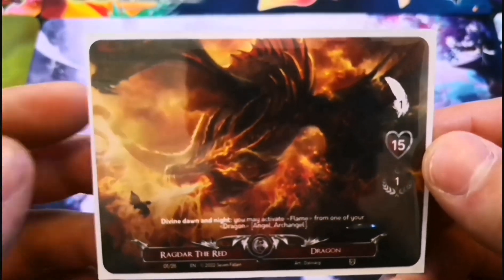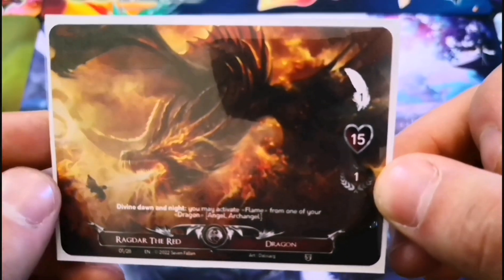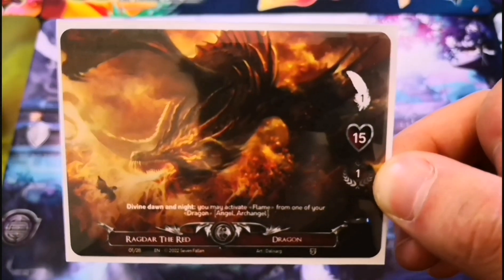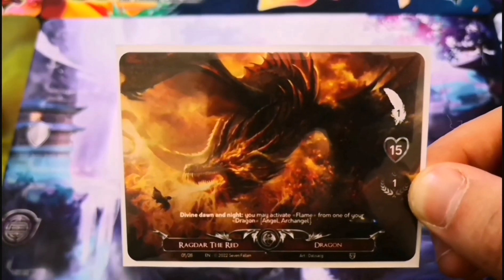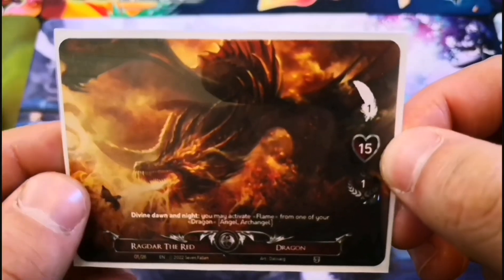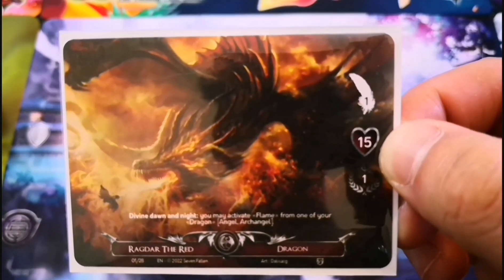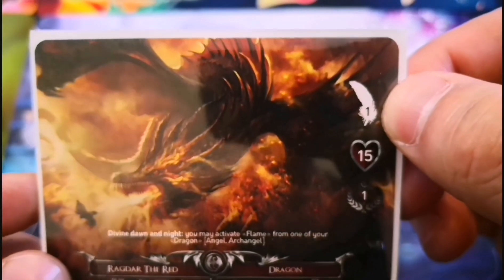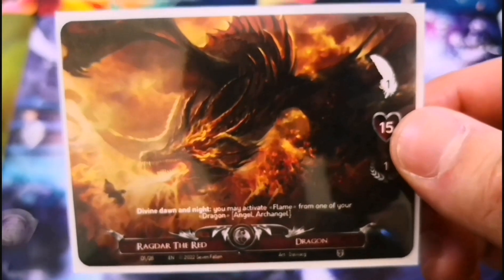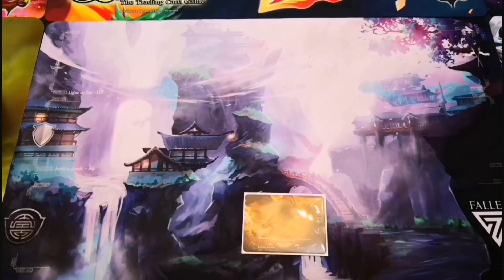So I'm going to go through the different cards. Firstly we have the deity itself — it's very easy to determine, it's the only card that's horizontal. These little symbols here: the one stands for divine will. The player with the highest divine will decides who goes first or second. If the divine will is the same you roll a dice. This heart symbol is your health, so this one starts with 15 health. Once that reaches zero the deity is considered mortal.